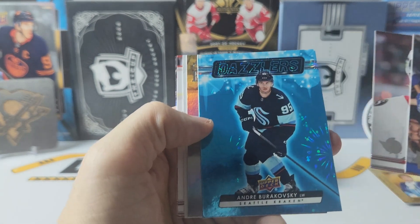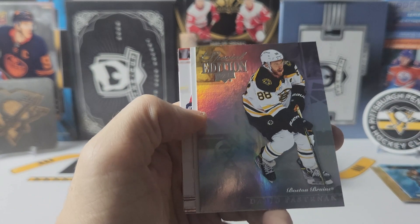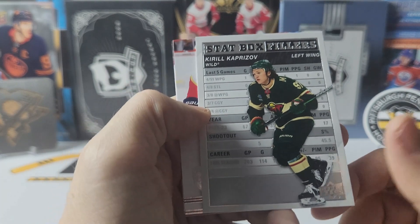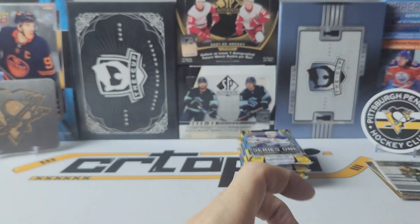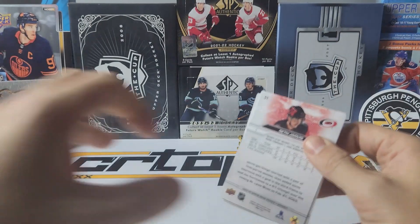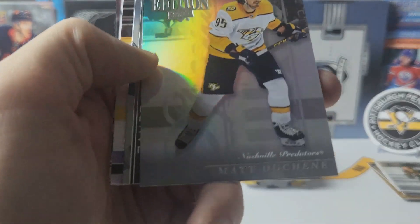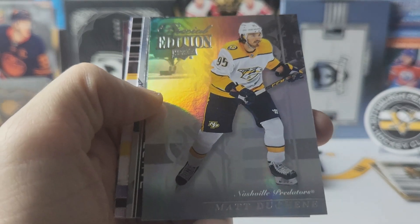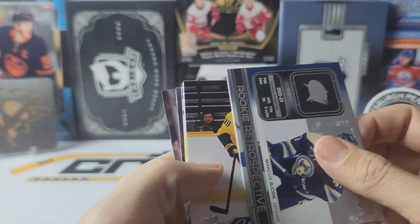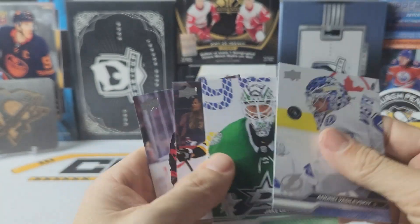Our blue dazzler is Andre Burakovsky. Special edition of David Pastrnak, and a stat box filler of Kirill Kaprizov. Special edition of Matt Duchesne. We have a rookie retrospective of Marcus Bjork, and a young guns of Igor Afanaseev. So this is kind of like the same blaster as before, unfortunately.